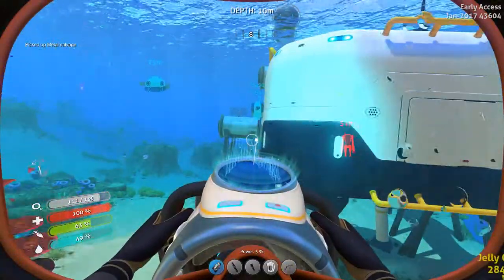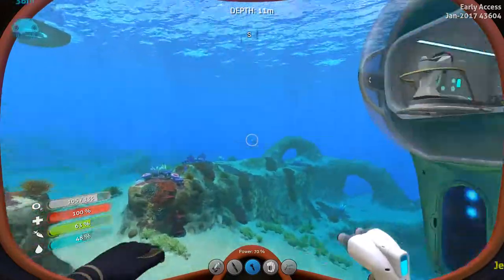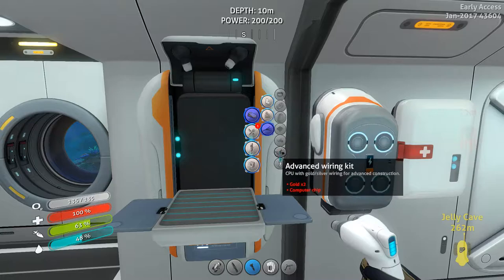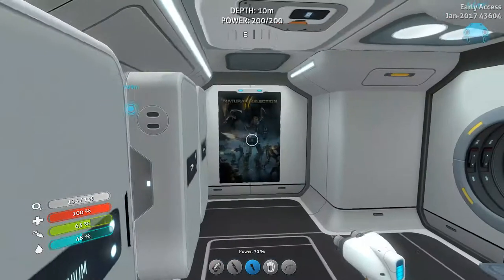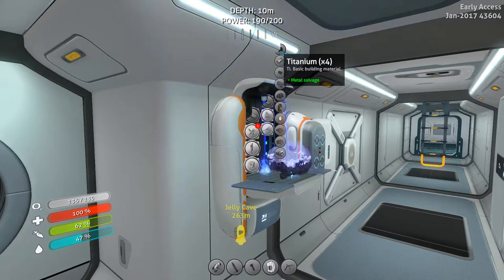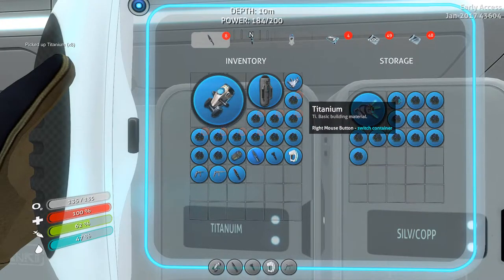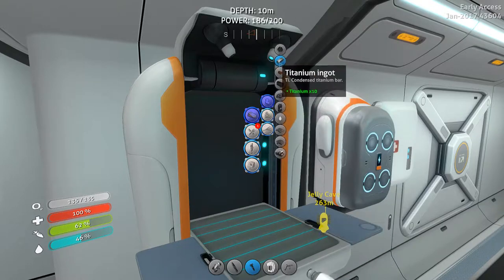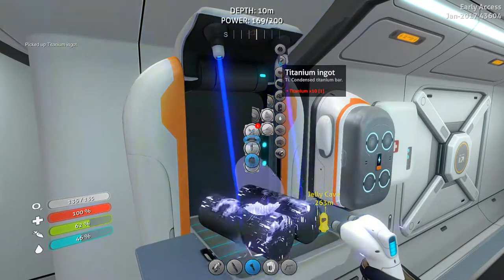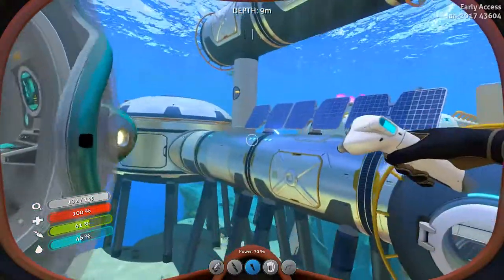We will at least try and get the nuclear reactor online today. We needed two titanium ingots - that's pretty simple. We also need to make the reactor rods, which are built in the fabricator. Uranium, lead, titanium - I might have enough to build one reactor rod. I've only got one extra lead after I make the nuclear reactor. I don't even have enough titanium to make another multi-purpose room right now - so where can we put this massive beast?